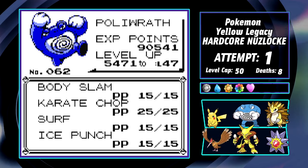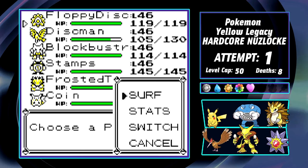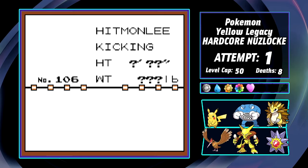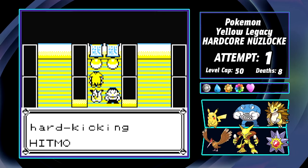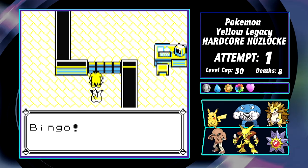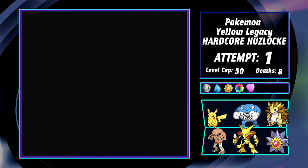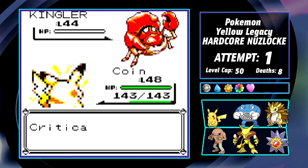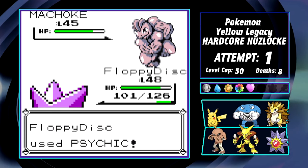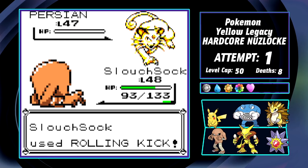Joining the team again are Stamps and Frosted Tip. I also add Floppy Disc the Starmie fished up from Route 19, and — tagging out Discman — Slouch Socks the Hitmonlee. After the most stressful Blue fight of my life, the upcoming Giovanni fight feels like nothing. Coin knocks out his Kingler, Stamps takes out Kangaskhan, Floppy Disc debuts by handling Machoke and Golem, and finally Slouch Socks enters to show off a buffed Rolling Kick and one-shots the ace Persian.